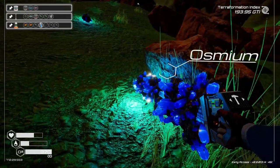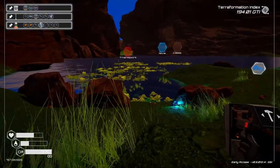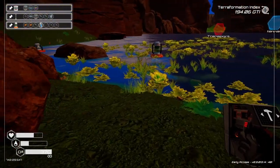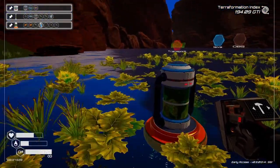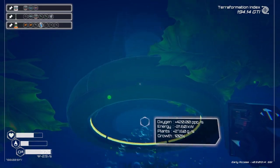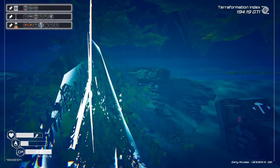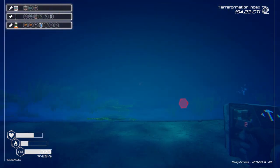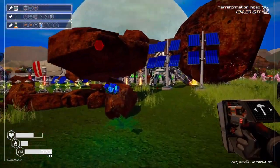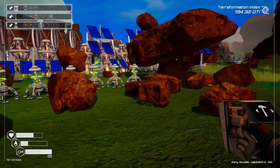Here we go. That's a tier two, isn't it? I think that is a tier two. That one is floating in the air - must have been on top of the rock when the rock disappeared.